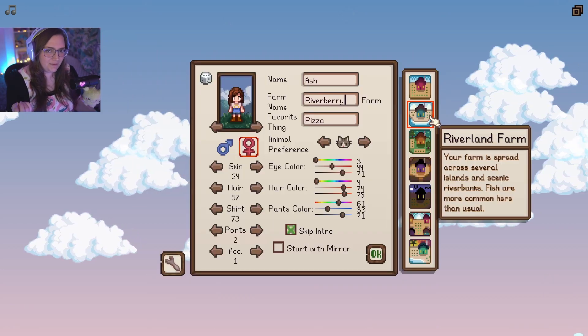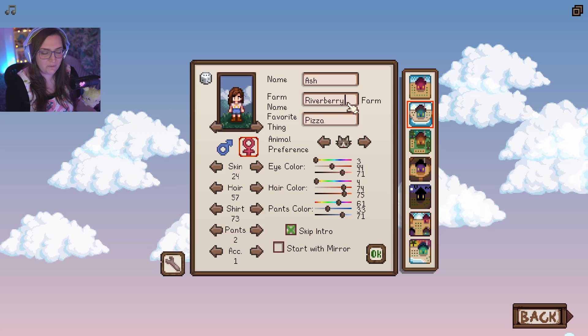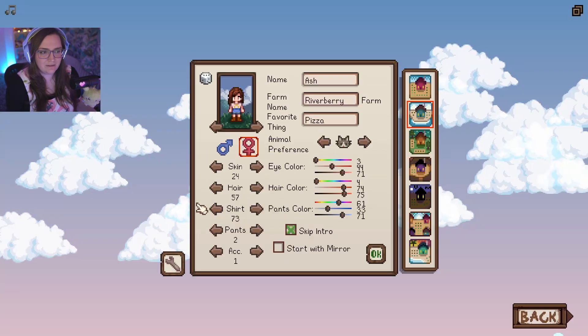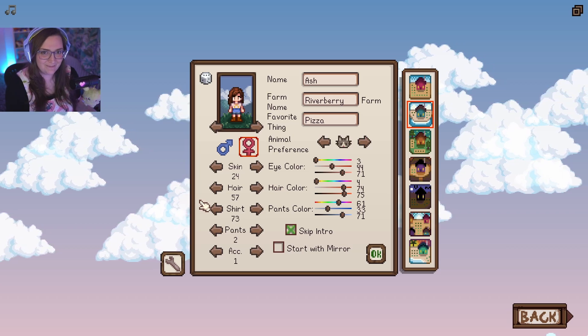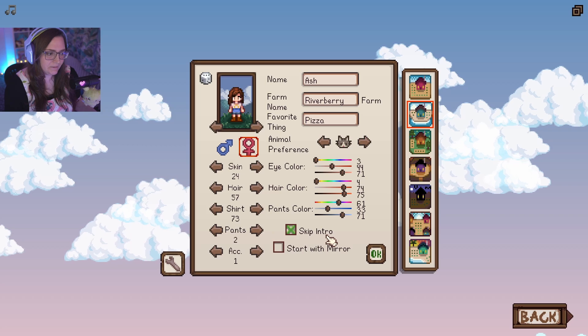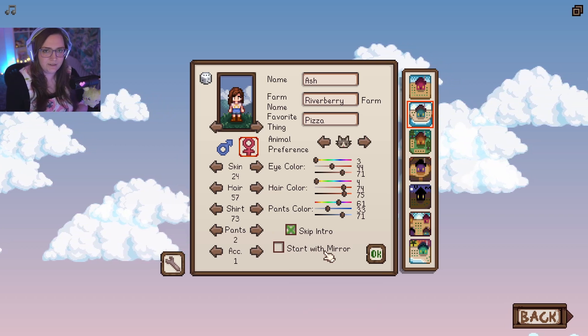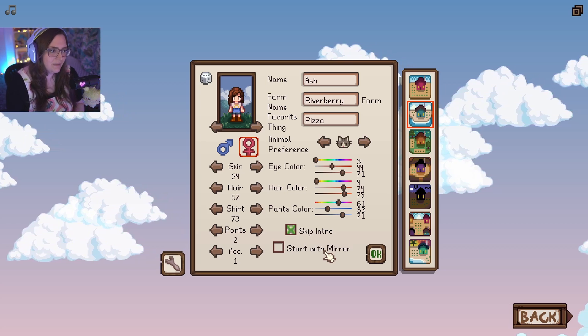I have a modded map on a river land, so we're gonna be on the river land. I'm just gonna call it River Berry, and I'm just gonna do Guarantee Year One. I'm not gonna do Remix because I've never actually completed the Community Center before, so it's gonna be my first time doing that. We'll do Skip Intro because we've already seen the intro, and I'm not gonna start the mirror. This is for character customization. It only costs a thousand gold, but we can just earn the gold and buy it.